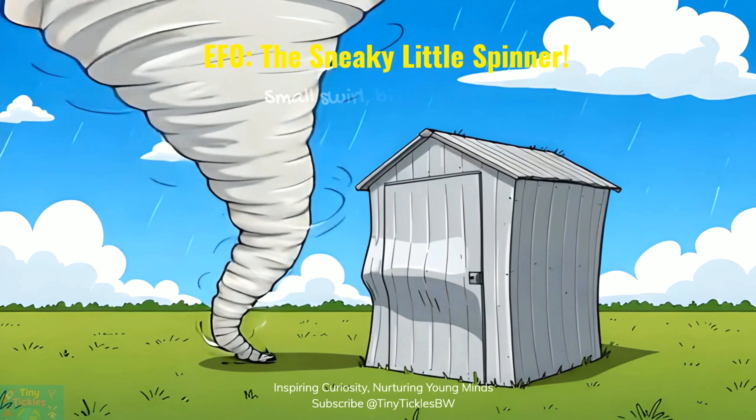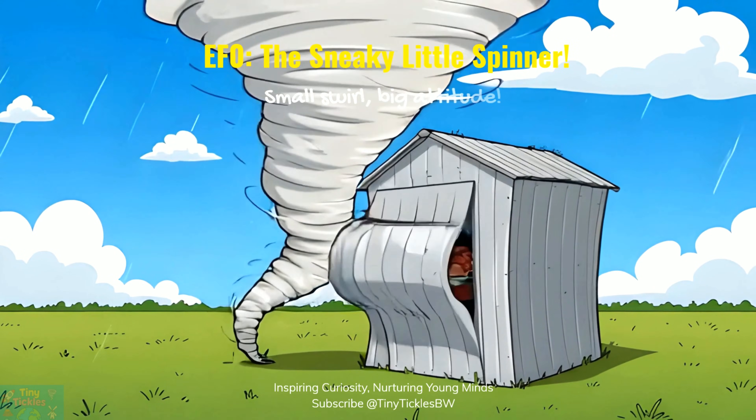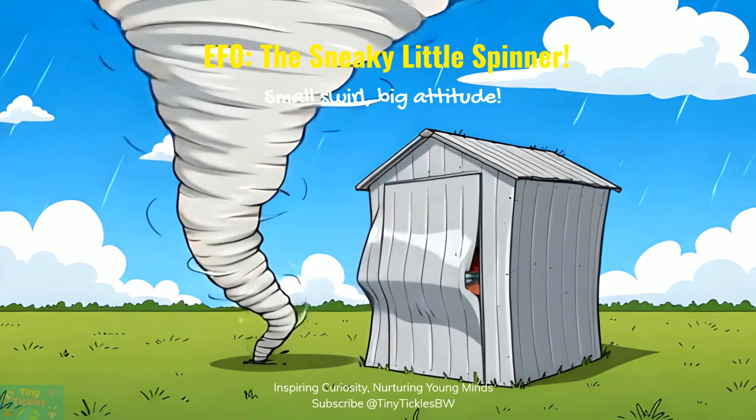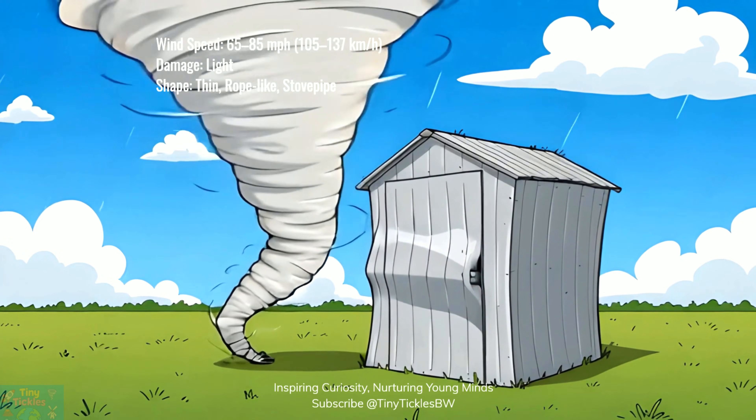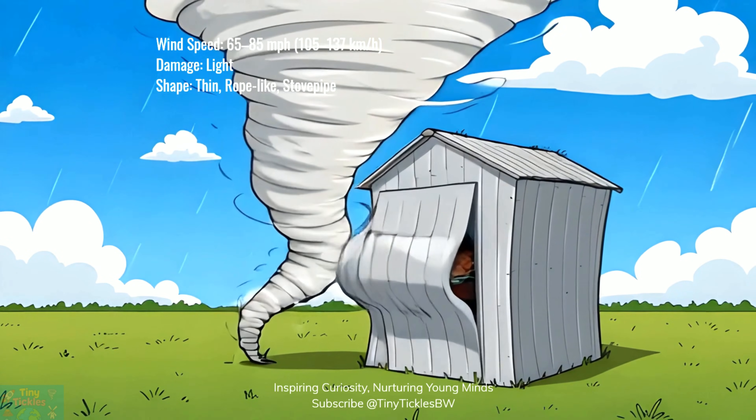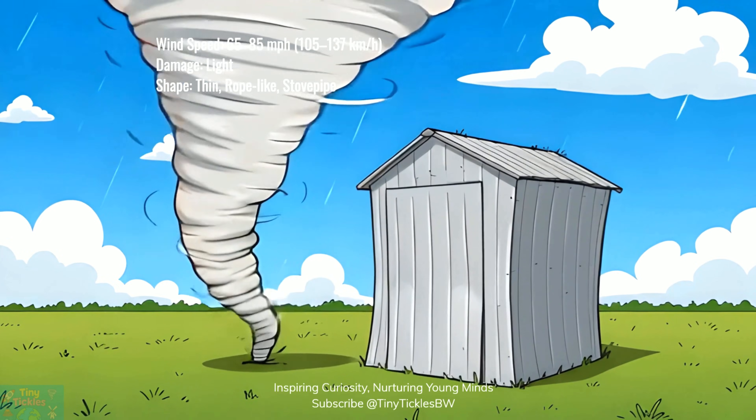Meet EF-0, the sneaky little spinner. It may look tiny, but its winds can zoom up to 85 miles per hour. This tricky twister can peel roof tiles, crack windows, and snap little trees like toothpicks. Tiny Tornado, Mighty Mischief!